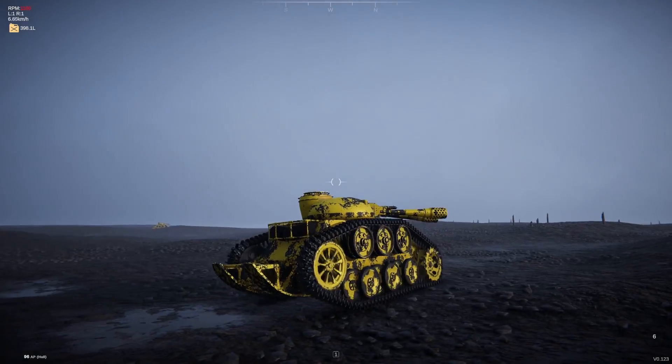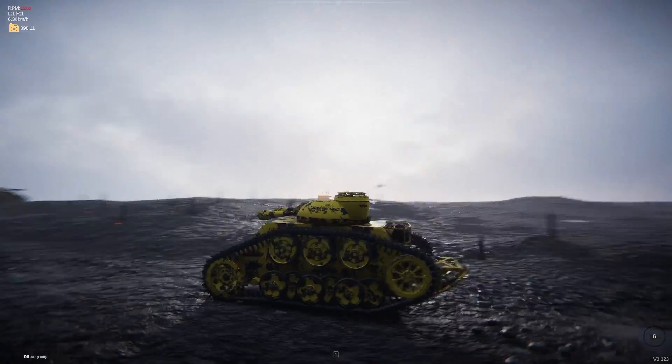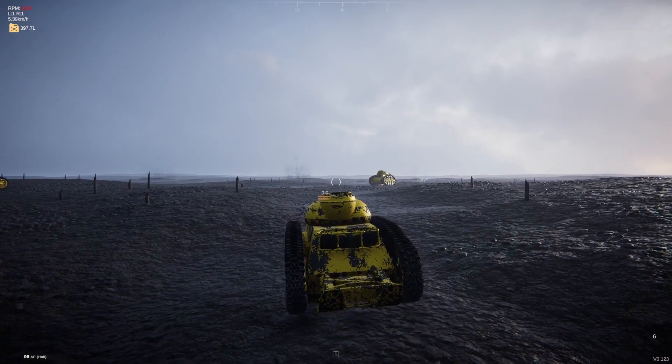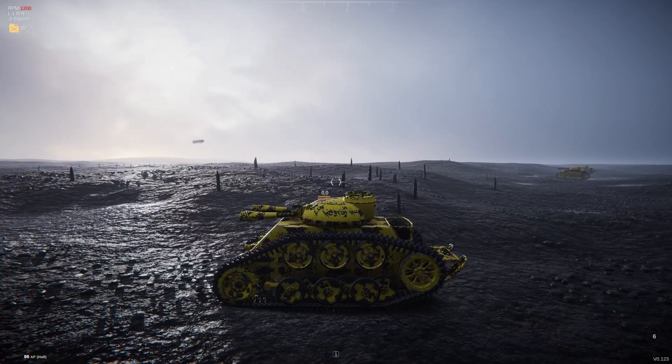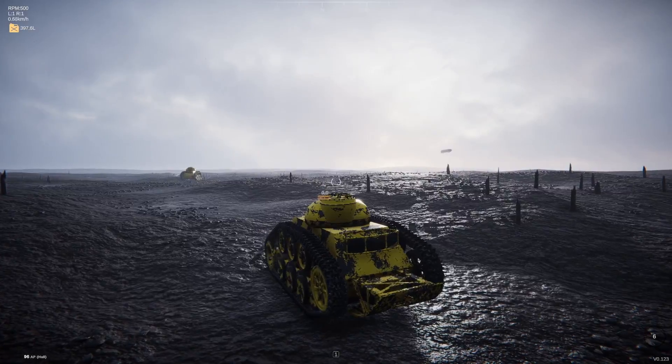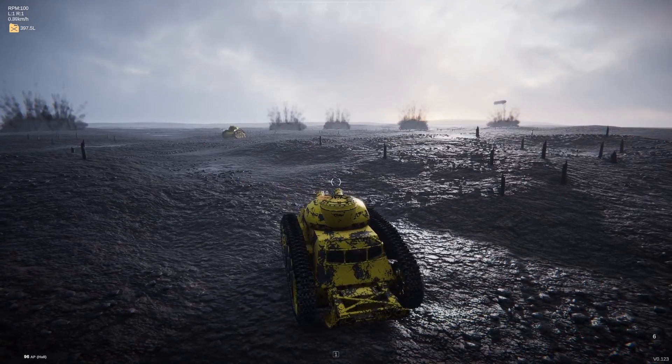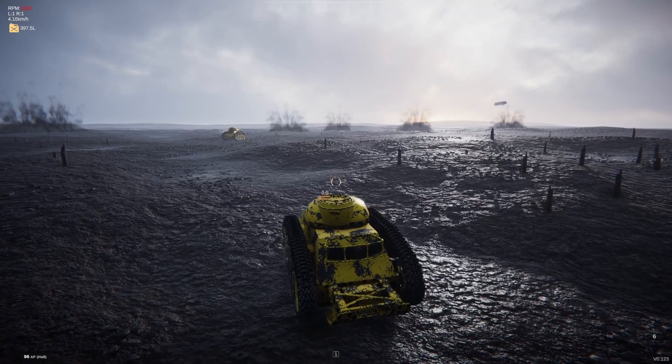So we seem to be getting quite a lot of track spin on the mud — it's definitely pretty slow going. We're maxing out like 6 km/h. I mean, you gotta imagine this is like a 13 or 14 ton tank, and it's powered by the engine from a Toyota Corolla.